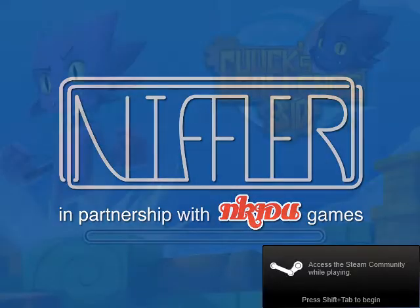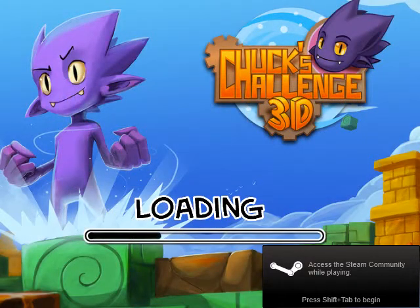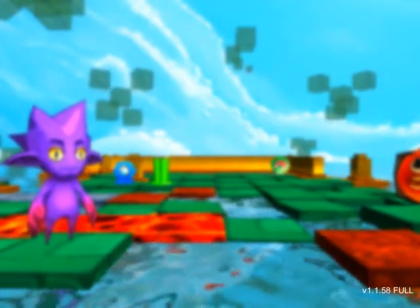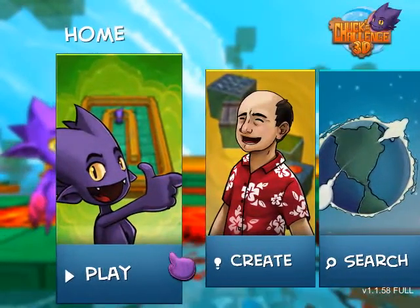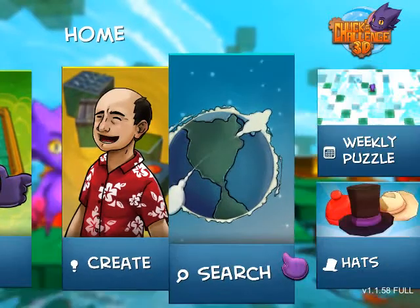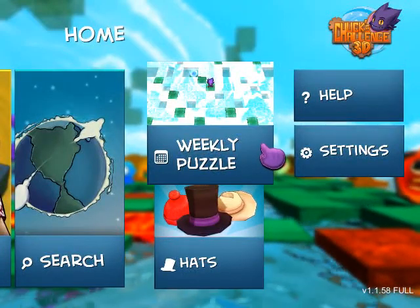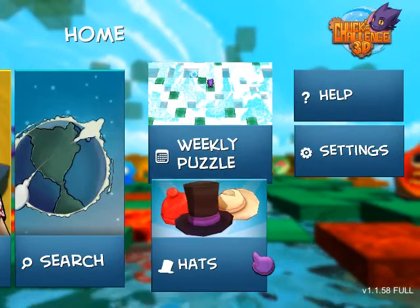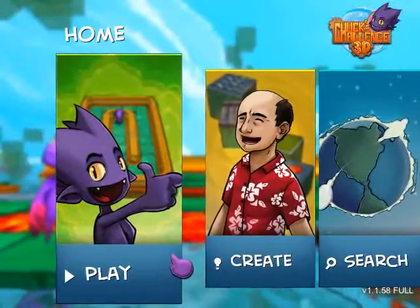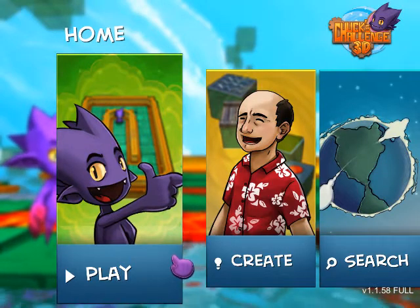Hey everyone, I'm around the wheel and we're back to the puzzle thing. This is a game that was bought for me by King Cool, who is definitely living up to his name. It is Chuck's Challenge 3D — a spiritual successor to Chip's Challenge made by the same guy, Chuck Somerville. That's him right there, the happy bald dude in the Hawaiian shirt. I'm just going to call it Chuck's Challenge — the 3D is kind of superfluous.